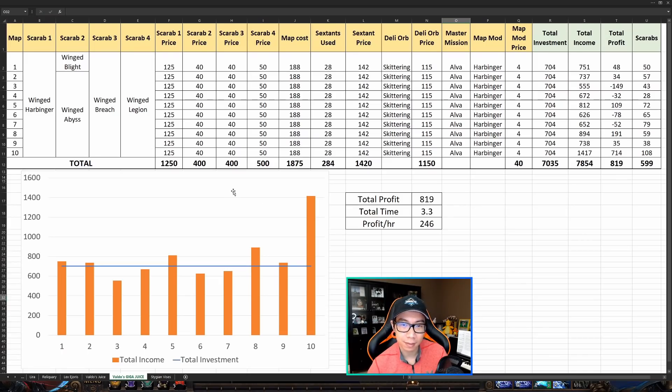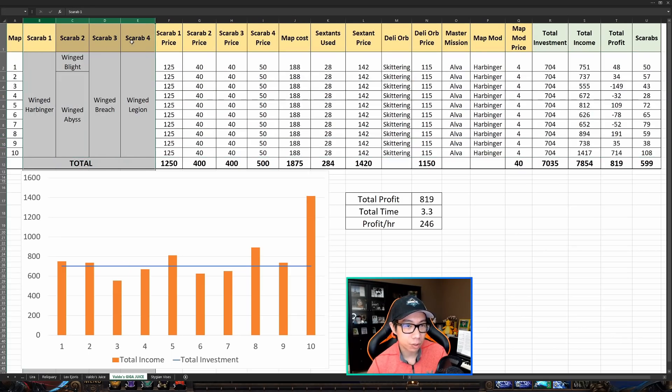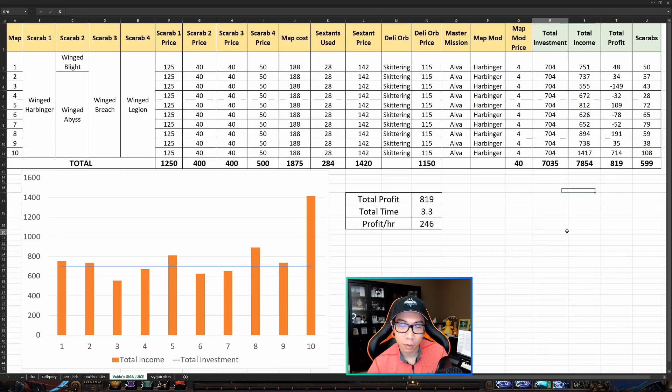On to the breakdown of how the maps went — the same table I showed in the 300 chaos per map video. Each line represents a map, I did 10 of them. Across the top: the four scarabs I ran, the price of the four scarabs, the map cost, the sextant cost, the delirium orb price, the master mission, the harbinger map mod, and then total investment, total income, and total profit columns. Each map I ran the winged harbinger, winged abyss, winged breach, and winged legion. I did say winged blight at the beginning, but after the first map I realized the winged blight scarab does not stack with the blight encounter sextant mod — apparently it's bugged — so when you put both together you only get one blight encounter.